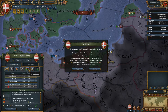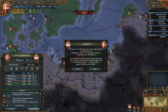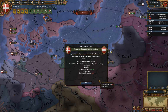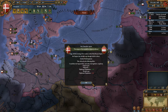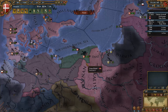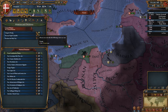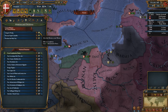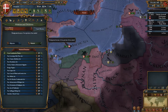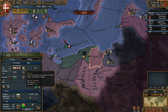There's nothing else we need right now - send the demands. Perfect. There's an imperial reform enacted - diplomats plus one. We'll integrate Danzig - Danzig is now a core, and on completion we gain 10 administrative power. We'll want that.